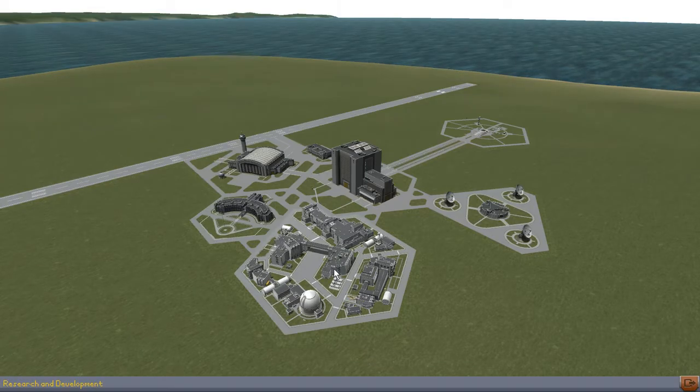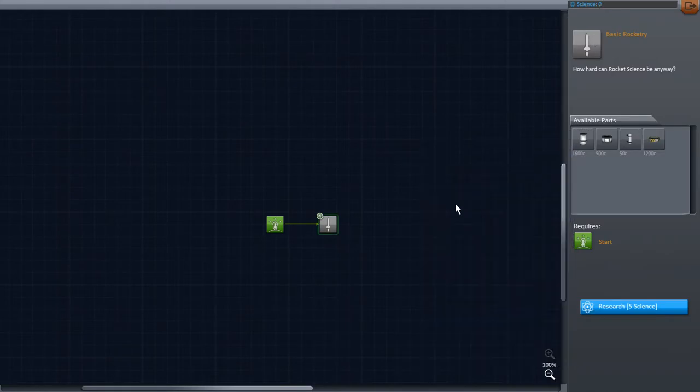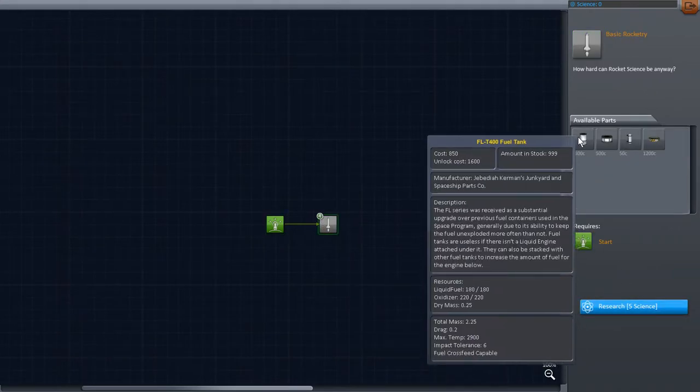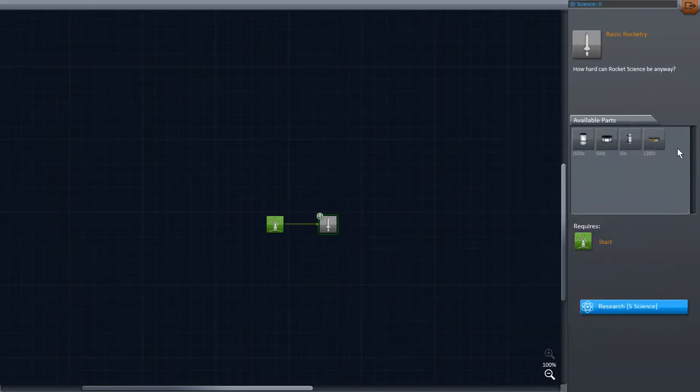One of the most interesting improvements is this research tree. You need to make science points to unlock things. I've got some for now and I need to unlock this one for five research points. When I get that I'll get all these parts available. There is a lot of things to unlock — you're going to have a tree with a lot of branches.